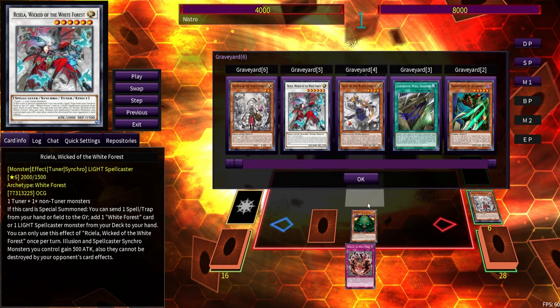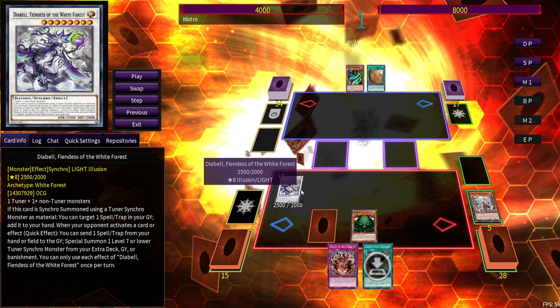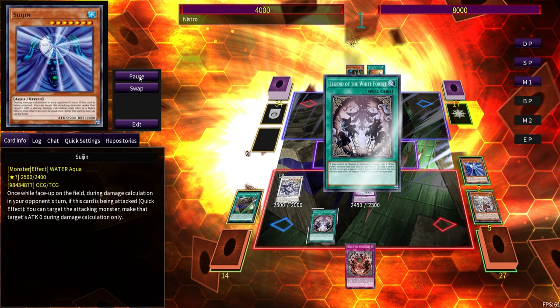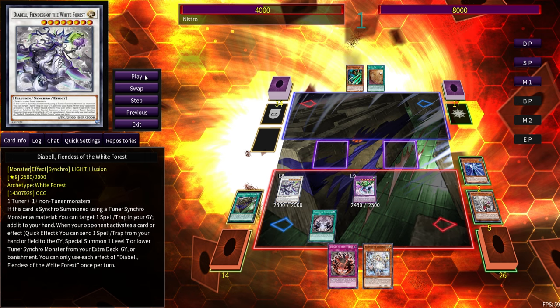We immediately synchro summon again because our level six synchro is a tuner — into Diabelle, Fiendus of the White Forest. On summon, if she's synchro'd using a tuner synchro monster, she gets to target any spell or trap in the graveyard and add it back to hand — meaning our Labyrinth Wall Shadow. This is a way more consistent and deliberate way of getting double Wall Shadow resolved in the same turn. We go Wall Shadow again, placing Suijin, and then banish both to go for Wind and Water.